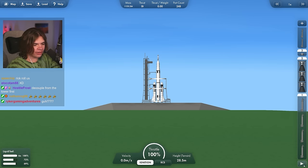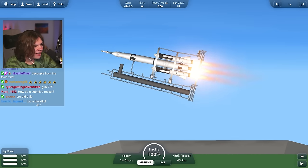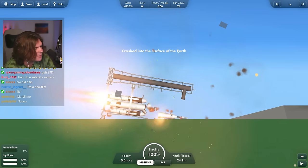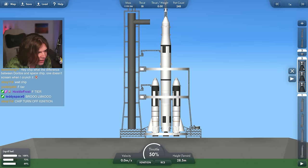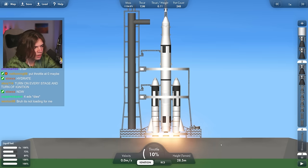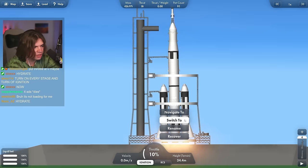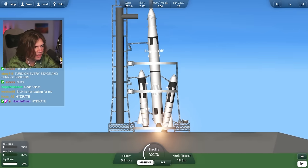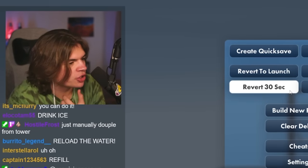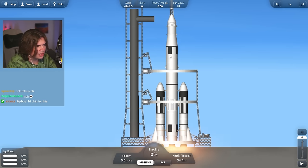I'm going to spam all the stages really quick to see what happens. This doesn't even work — it cannot even make it off the launch pad. You said it could make it to the moon? Something's not working. I'm going to manually decouple from the tower. I'll give it one more try — manually trying to kick it out of the tower.